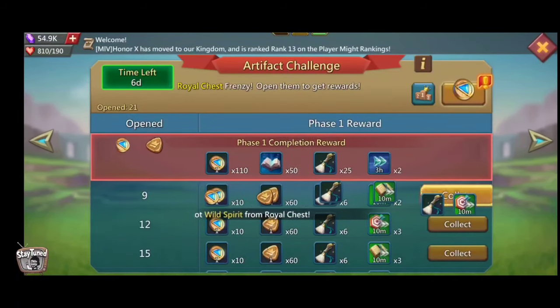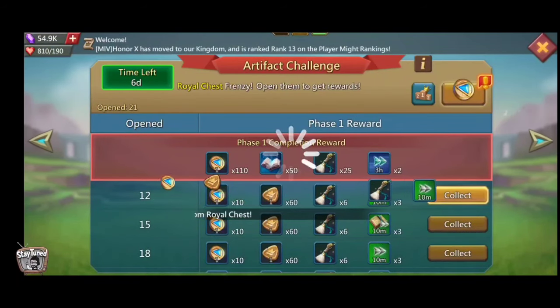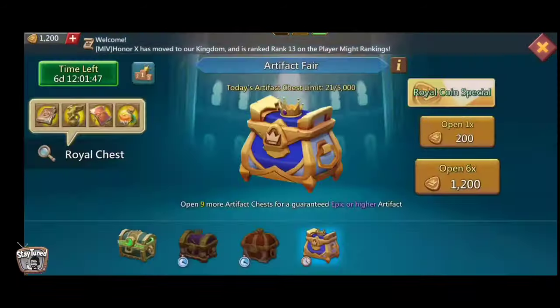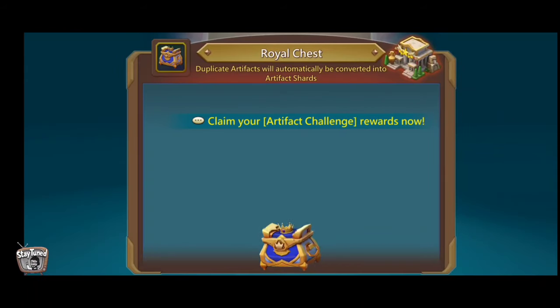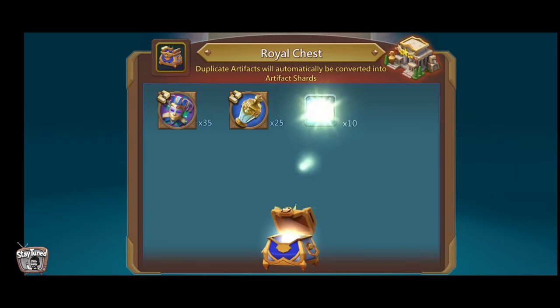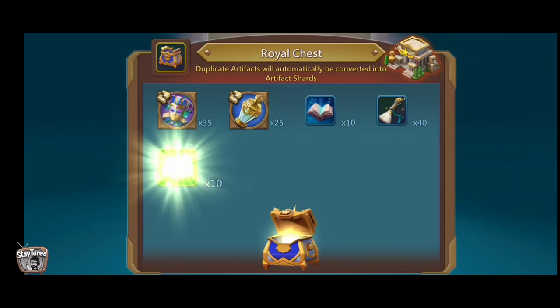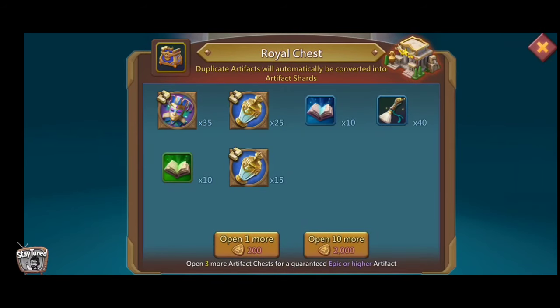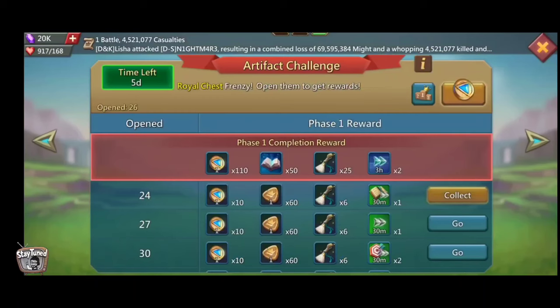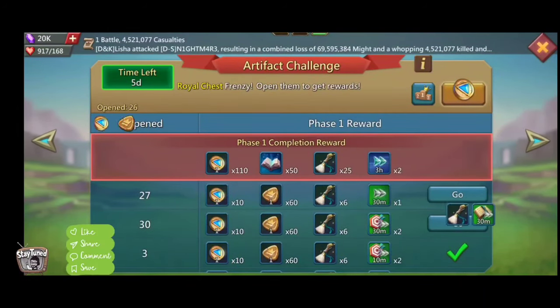The third artifact we can get from this artifact challenge is Traverse Bounty, which gives range attack 18%, infantry attack 18%, and travel speed 10%. The last artifact is Transmutes Elevation Nodes, giving cavalry attack 24%, infantry defense 16%, and infantry max HP 16%.